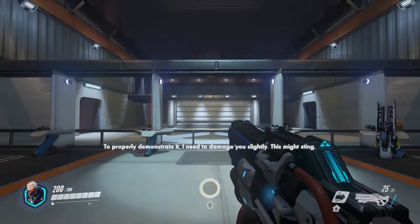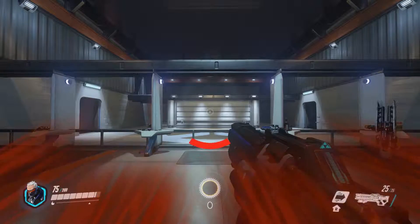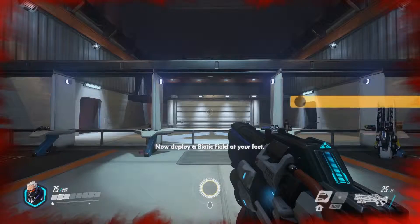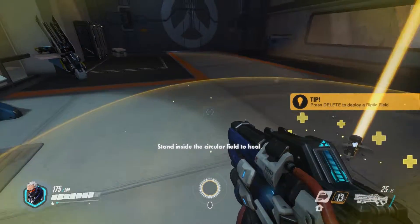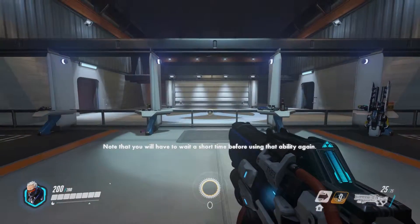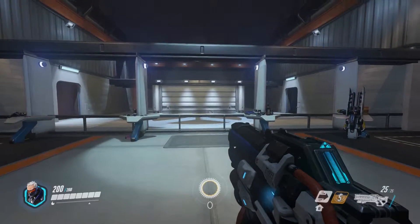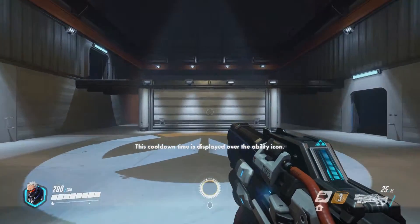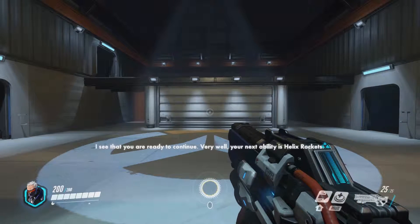Your next ability is biotic field. To properly demonstrate it, I need to damage you slightly. This might sting. Now deploy a biotic field on the ground. Stand inside the circular field to heal. Note that you will have to wait a short time before using that ability again.